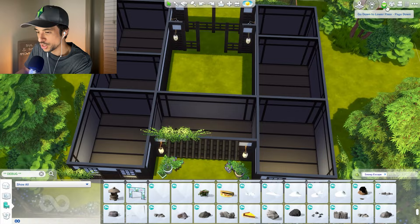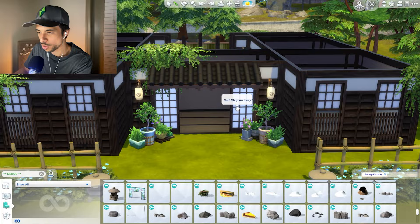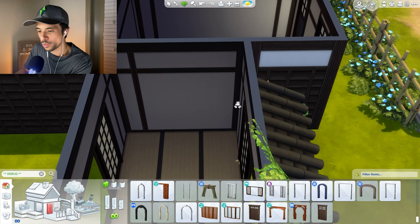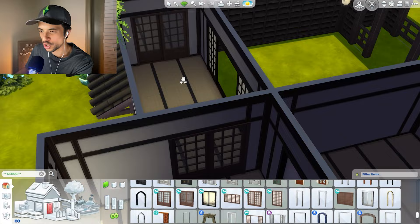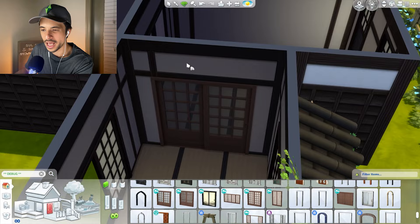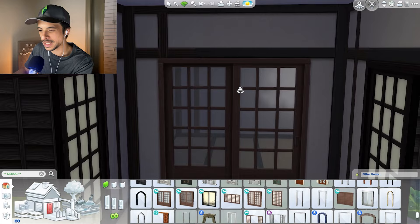Starting off, we do have the entryway here. I will also use this door once more because we do need a nice entryway towards the main courtyard area. I think we'll start with the dining room area first. Again, our options are very slim unfortunately. I'm going to use an option that aligns a little bit better with the two main entryway doors, so we could do something like this if we do want a little bit of a look inside.